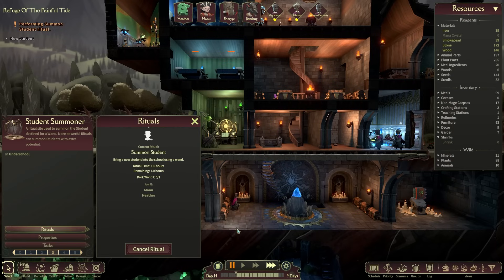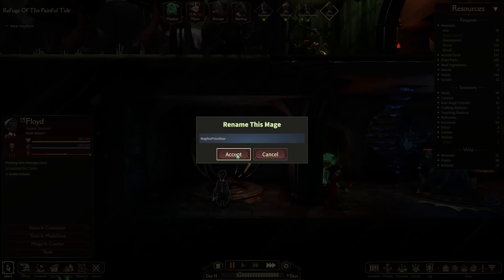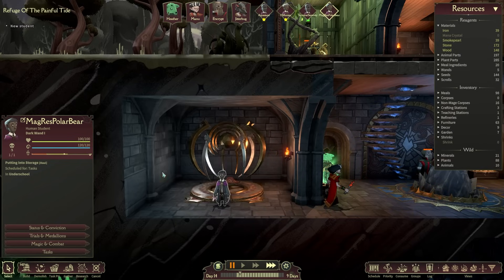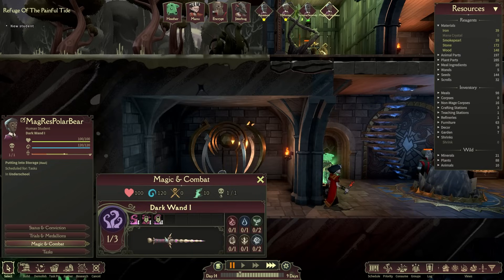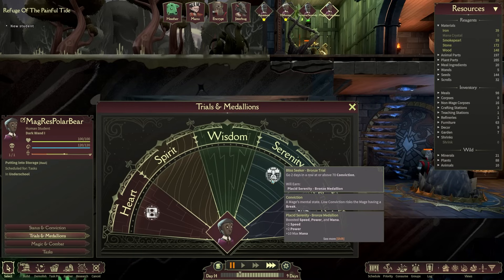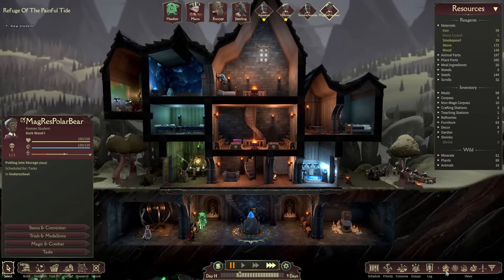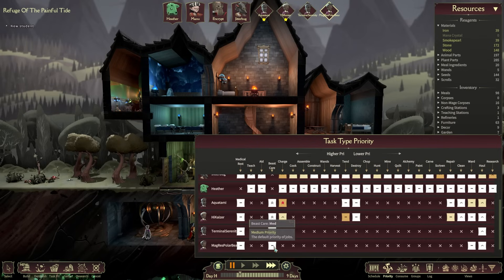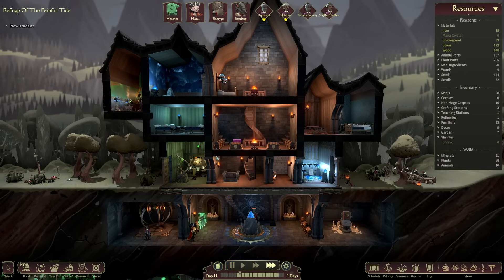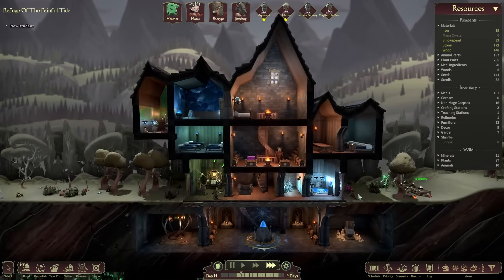Who's the next person we're going to bring in? Let's go for a dark one — let's tempt the fates. Everyone say a warm welcome to Magres Polar Bear! You're obviously high in dark with nature and air — an interesting mix. Mess Hall Diner — eating at a mess hall gives boosted HP and power, easy to get. Bliss Seeker — go two days in a row at or above 70 conviction for two speed, two power, and 10 max mana. Lots of people apparently want to recharge mana lanterns for some reason.